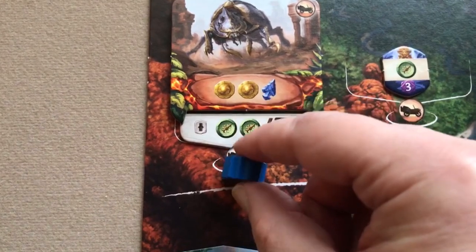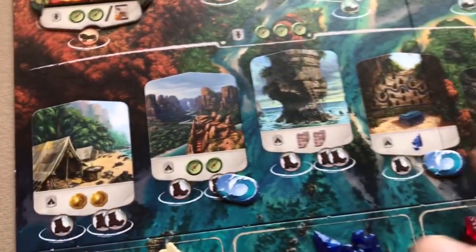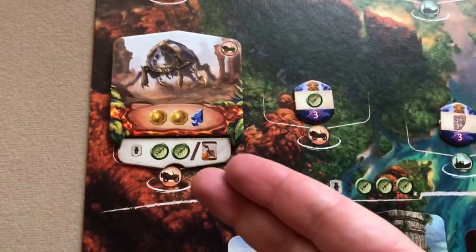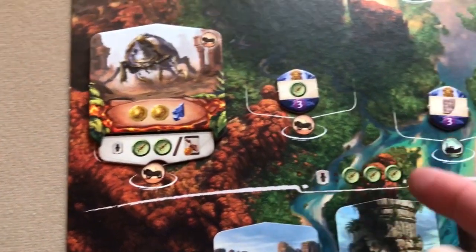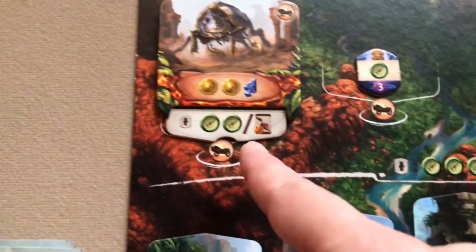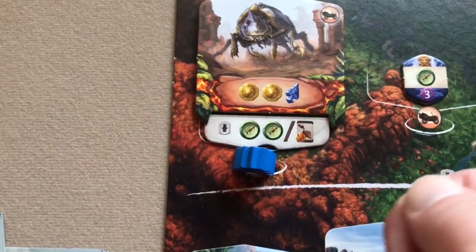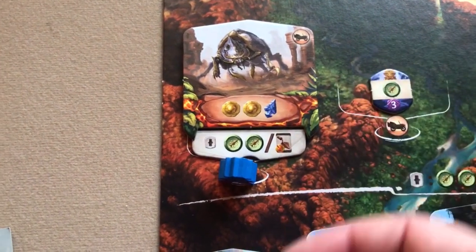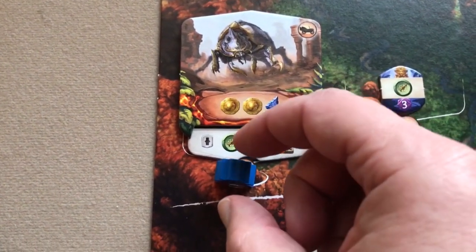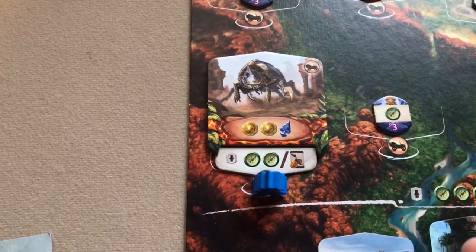In a future round, a discovered site is available for the dig at a site action — no compass cost needed, just the travel cost. When you move there, you activate and get whatever is there. If a guardian is still present, there's no immediate effect on you, but when you take your archaeologist back at round end, you'll draw a fear card.